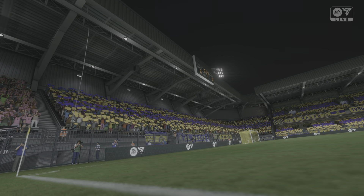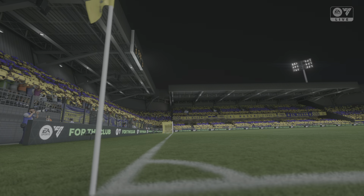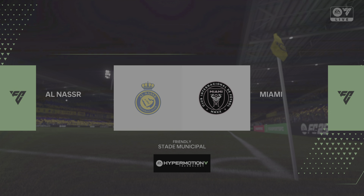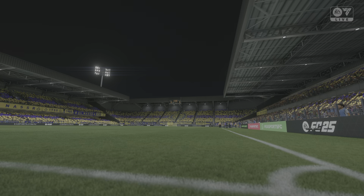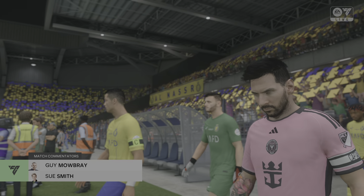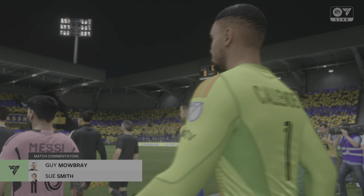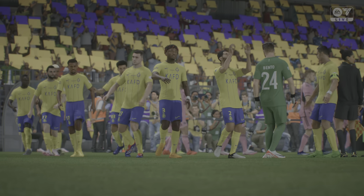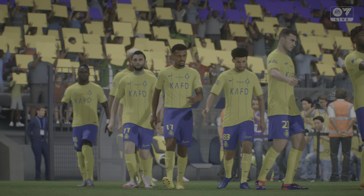A warm welcome to you and thanks for joining us for another game live on EA TV. My name's Guy Mowbray and I'm joined by Sue Smith on the gantry and everything is set up nicely to give us a really good match. It's Al Nasser and they take on Inter Miami. Well, both managers will be reminding the players that it's important to get off to a quick start, really attack the opposition and put them on the back foot from the off. Hopefully we'll get a good game.